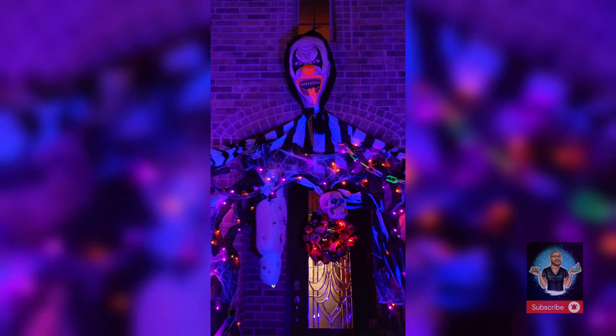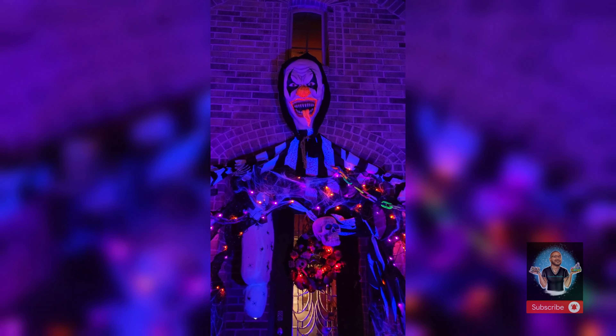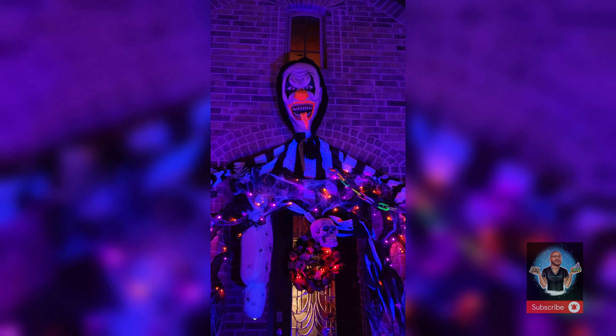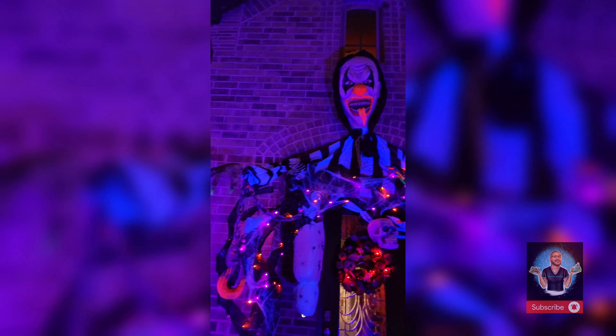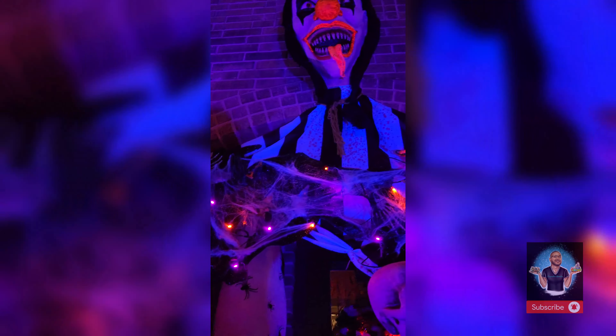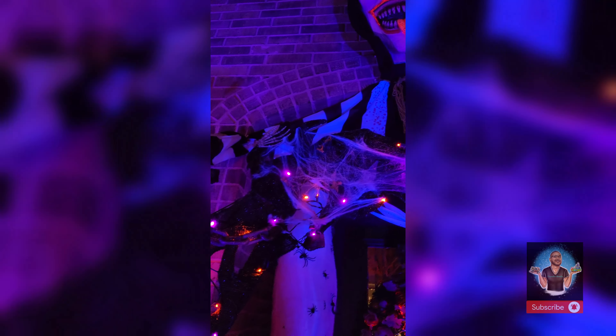Here we have our clown, also from Spirit a few years ago. His mouth was painted, all the blood around his lips was painted, his tongue, his nose, his eyes, his nails. We've also added his chains here. That black light is just absolutely beautiful — I love that you can capture it on video as well, it looks incredible. We've added some chains around here too.